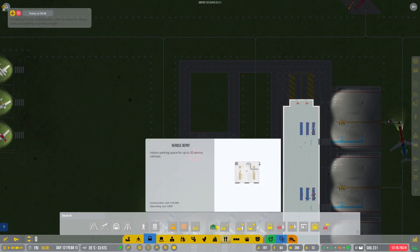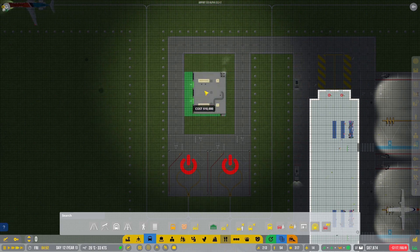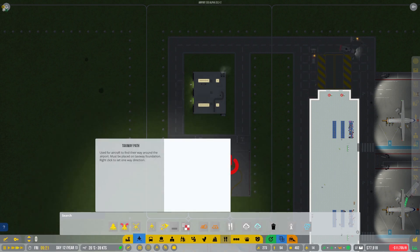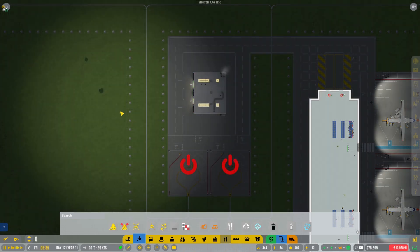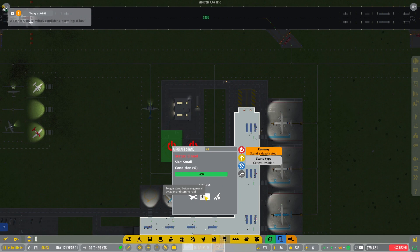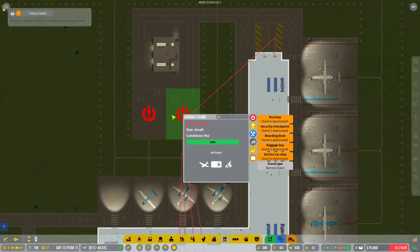Now with that in mind we need to grab a vehicle depot right there, and we'll go ahead and grab some concrete tiles and just concrete that up over there. So now that's kind of this area over there. Let's open these up — we need to toggle between — oh yeah that's what we wanted. Toggle some of that going on there.